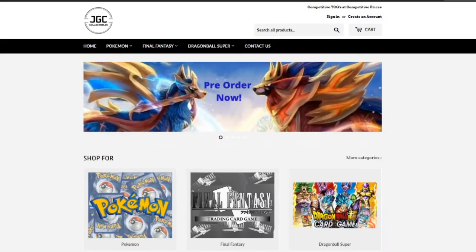Hey guys, welcome to the Slow Poke Well. If you're after anything to do with the Pokemon TCG, make sure to check out JGC Collectibles. They have all singles including all the new Sword and Shield stuff, ready available to go, all in stock and sealed product. If you're interested, make sure to use discount code slowpoke5 for five percent off.